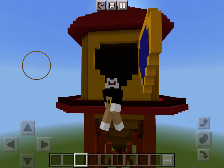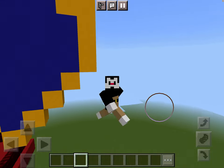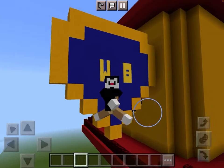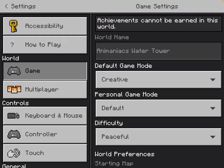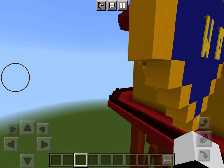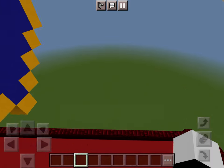I decided to make a Yakko Warner skin. This took me like a few hours to build, maybe about a day or two. I decided to make the door open because it's really cool. I don't have anything on the inside because in the episodes, there's not really a bunch of shots inside the tower.